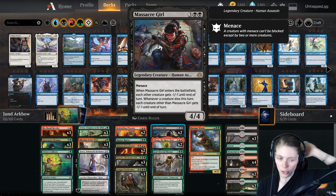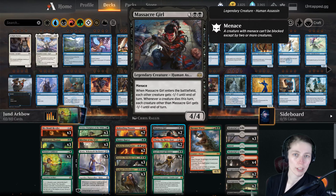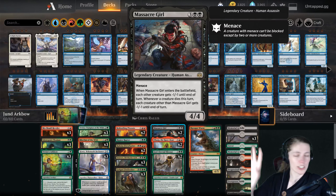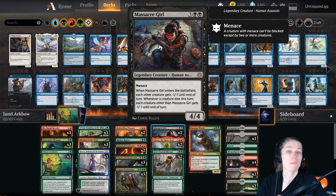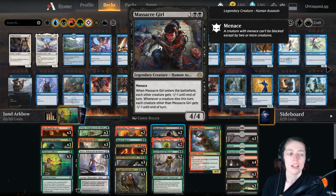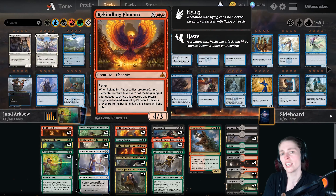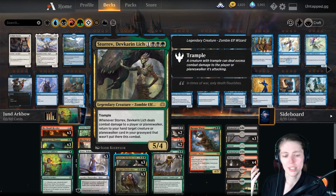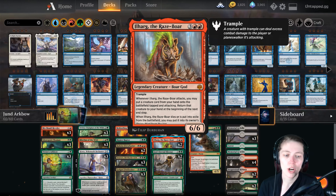Massacre Girl — when she enters the battlefield, each other creature gets minus one minus one until end of turn, and whenever a creature dies that turn each other creature gets another minus one minus one until end of turn. So if there's a one-one, two-two, and three-three on the field she can kill them all. She's great against aggro decks like white weenie or mono red. Even if your stuff dies, Rekindling Phoenix survives and you can recover with Store of Devkar Lich or Golgari Findbroker.